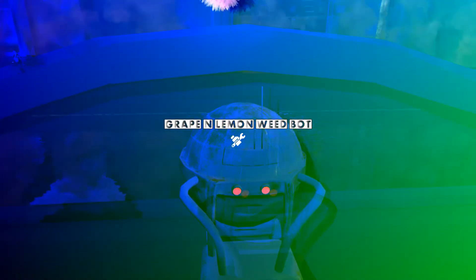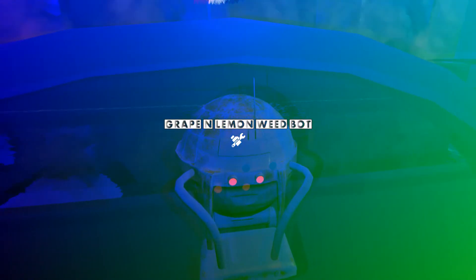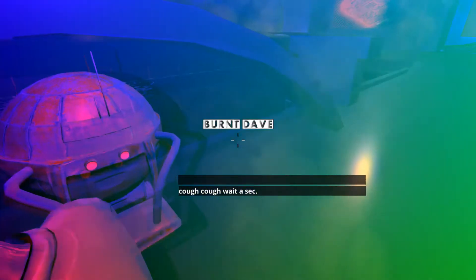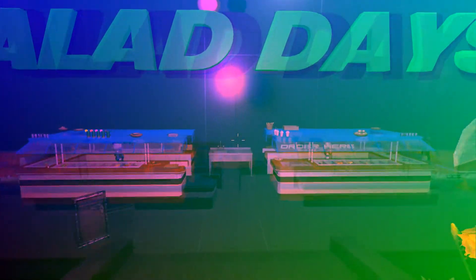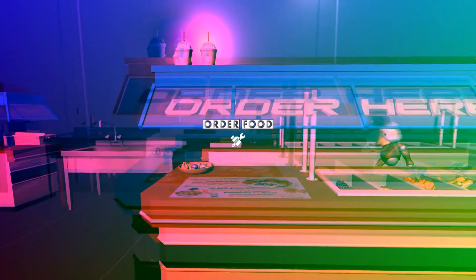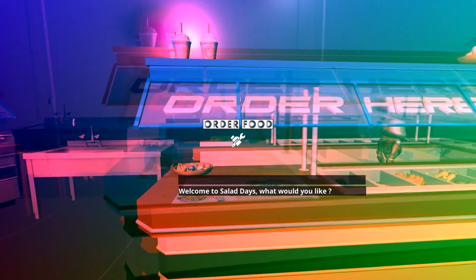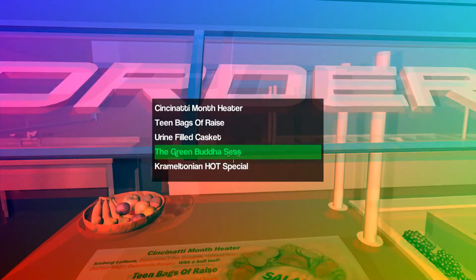I could unlock this one too, although I don't need to. I'm pretty wasted now as you can see. When you're wasted, you can go for a joint at this weed bot here — though it's not working right now, because of a bug, but it usually gives you a joint which you actually can smoke. You can also order now at this salad place, and it can give you what's on the menu — you can pick one.